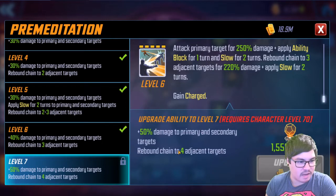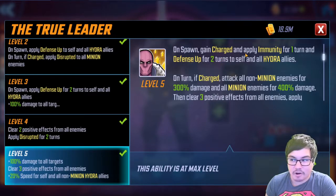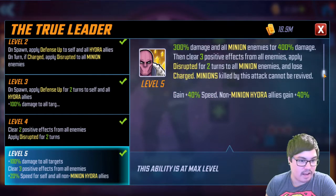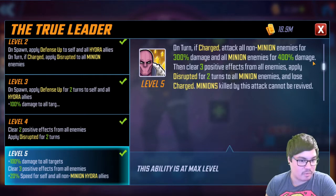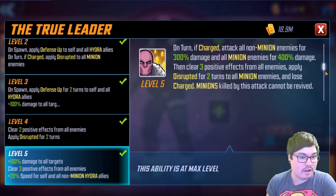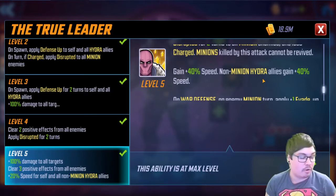Where you're really going to need the T4s is the passive — True Leader. On spawn, gain charge and apply immunity for one turn and defense up for two turns to self and all Hydra allies. On turn, if charged, attack all non-minion enemies for 300 damage and all minion enemies for 400 damage, then clear three positive effects from all enemies, apply disrupted for two turns to all minion enemies, and lose charge. Minions killed by this attack cannot be revived. This also fires on spawn because he spawns with charge, and after doing it he'll get charged again — so it's a lot of extra damage.